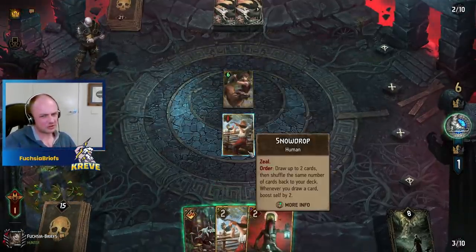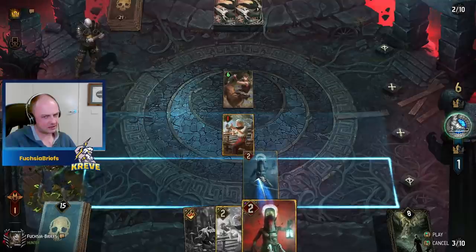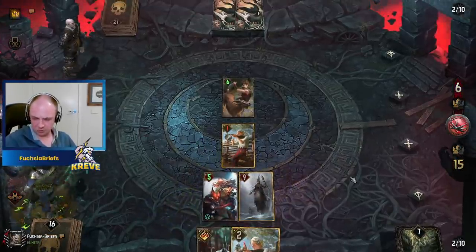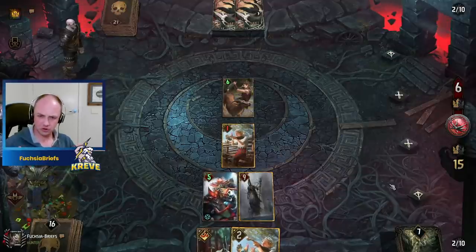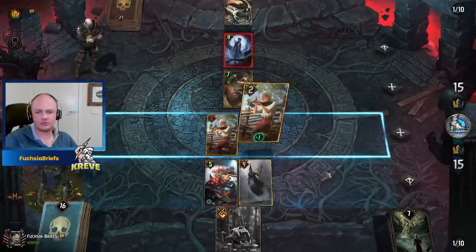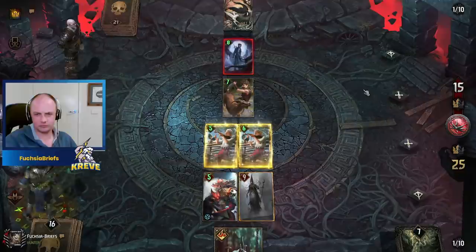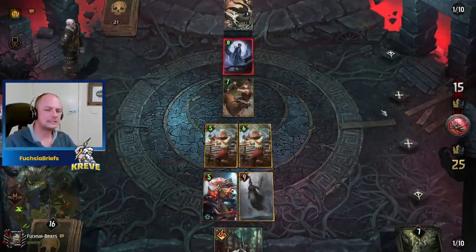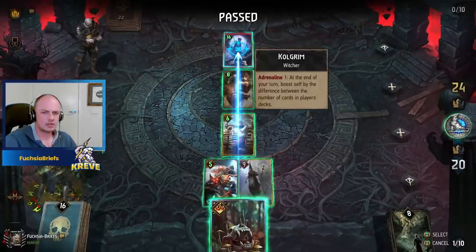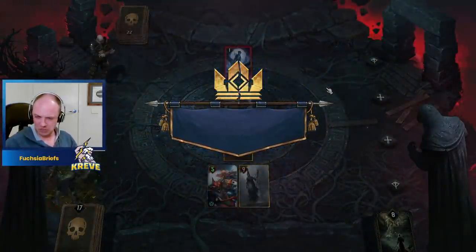Maybe we do the other Snowdrop now. Nah — we do it this way because he's going to play Colbrum, and we've got the answer in the Spores. It's not the most devastating Colbrum I've ever seen, no sir. Now we get some great value off our two Snowdrops — thank you so much, fella! Dump those back into the deck. Final play — sure. Mario-level boss battle, and it's as easy as that — clog that, you bastard! Sensational plays!